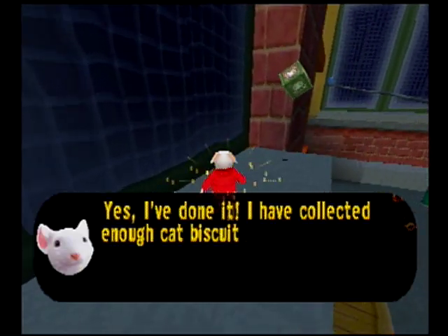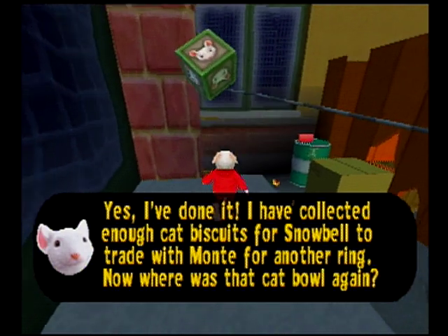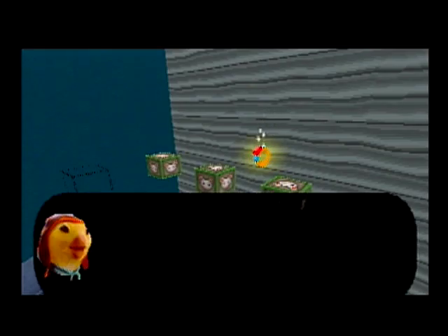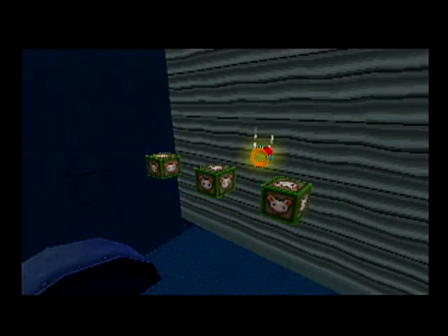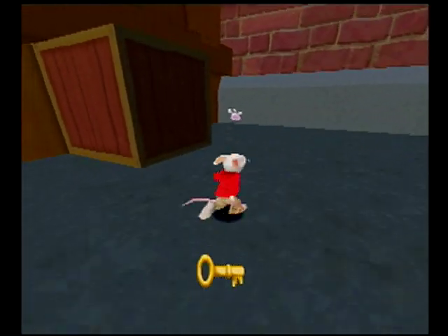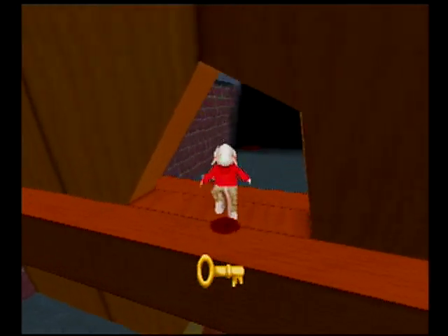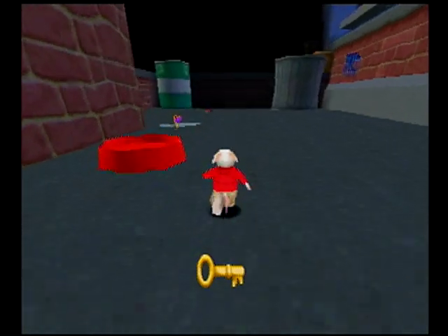Yes! I've done it! I've collected enough cat biscuits for Snowbell to trade with Monty for another ring! Now, where was that cat bowl again? Excellent hunting, Stuart — you have found a face block. All right, so we just got a lot done there, and that golden suitcase isn't far away. I might as well go there now.